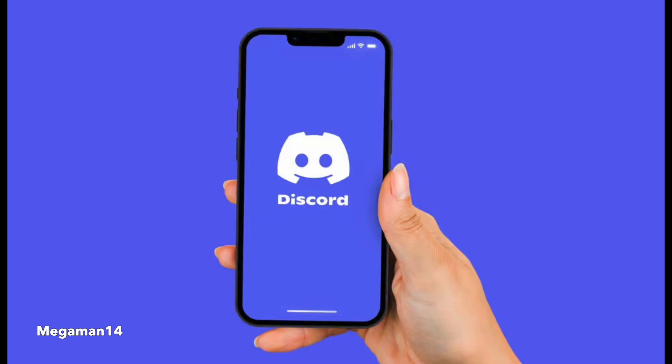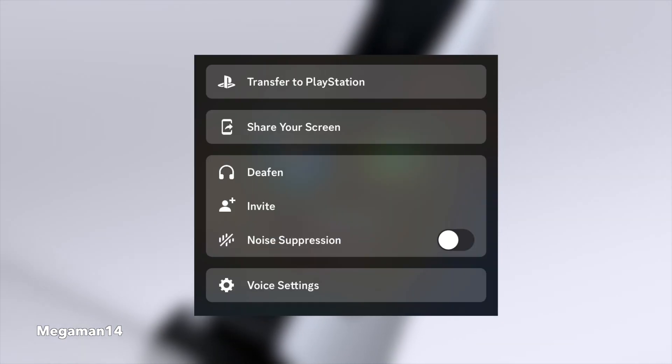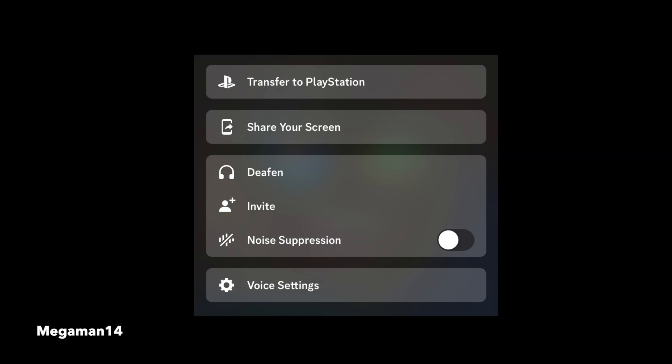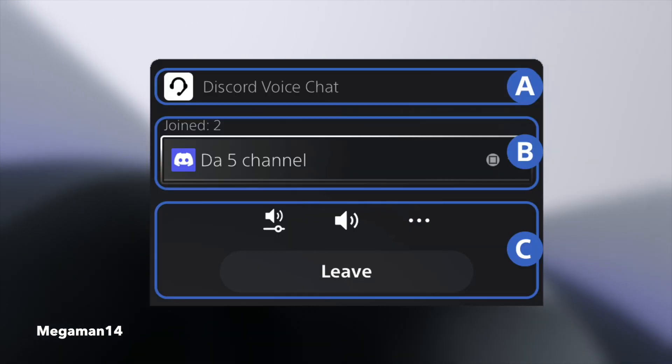After all that's done, when you want to use Discord on your PlayStation, make sure you're logged in either on your phone or your computer, start a call or join somebody's chat, and it'll ask you if you want to transfer to your PlayStation. Depending on what phone you have, you can scroll up or use whatever option it gives you and it'll ask if you want to transfer to your PlayStation as well.